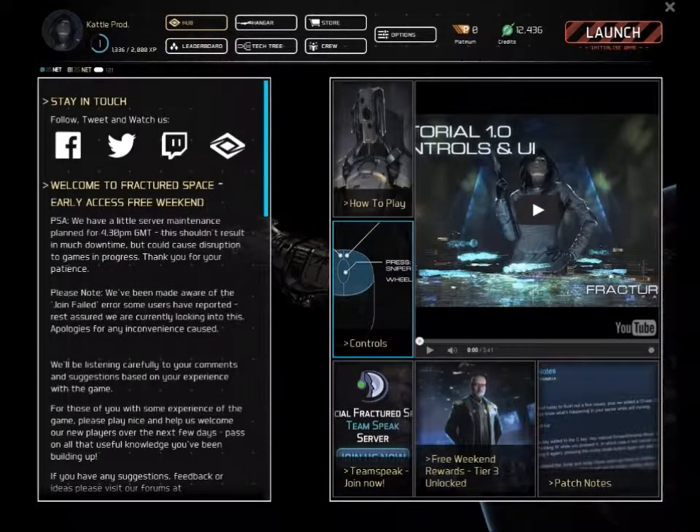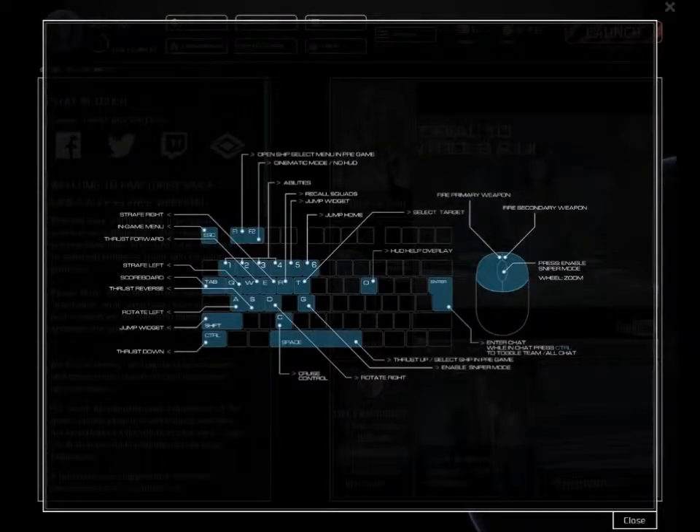What's going on guys and gals? Today we're going to take a look at a little game called Fractured Space by a company called Edge Case Games. It's a third-person space combat game. If you like flying around in capital ships, duking it out in the blackness of space, this is the game for you.